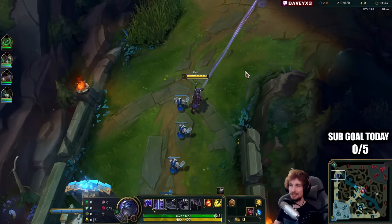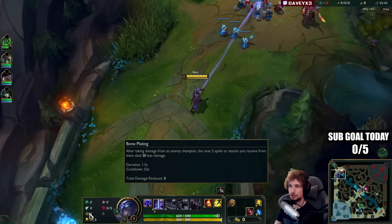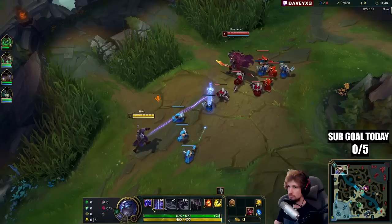Alright guys, playing some Shen top lane in the new patch and I'm going to showcase exactly how you can carry with Shen. This game we're playing against Pantheon. We have Grasp, Shield Bash, Bone Plating, Revitalize, then Cheap Shot and Ultimate Hunter.